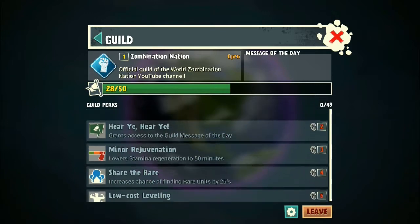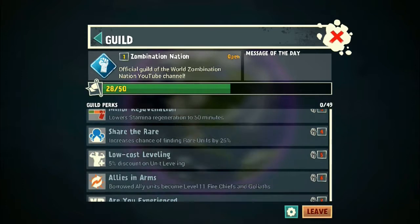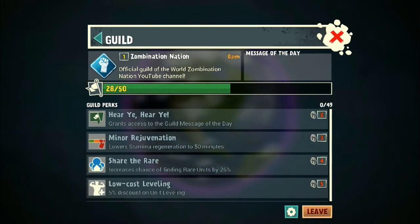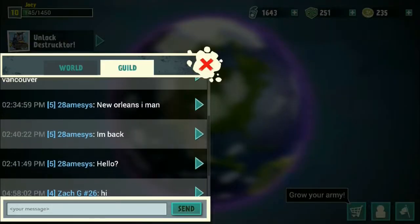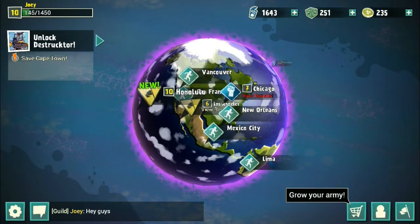We have these perks right here, which we don't really have any yet because our guild isn't too far along — there's nobody in it. So anybody out there watching this video, if you want to join a guild, check out Zomination Nation. I'm very active, I'll talk to y'all, I love playing, I just want to get to know y'all — it'll be fun. We had some people come in and out, but I wasn't on so they didn't really feel like staying.